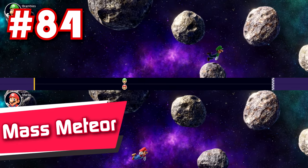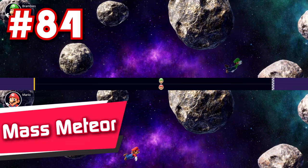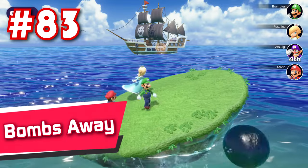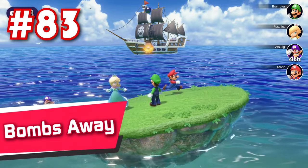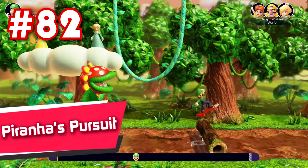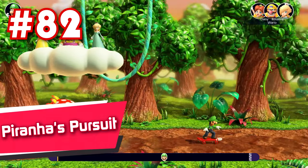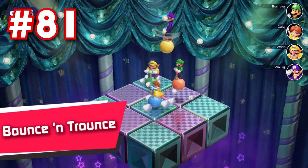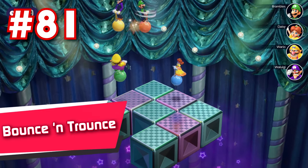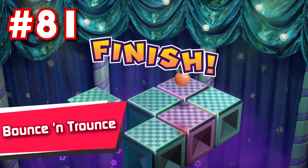84: Mass Meteor — slow moving asteroids and floaty controls. Not terrible, but not that good either, and a really weird pick for one of the few dual minigames. 83: Bombs Away — a basic survival game that's just purely okay. Would have been a lot more fun if you could punch and ground pound your opponents, like in a lot of the other survival games further up on the list. 82: Piranha's Pursuit — I feel like this one is unbalanced in favor of the one player, and it's a pretty free win for them if they're any good at timing.